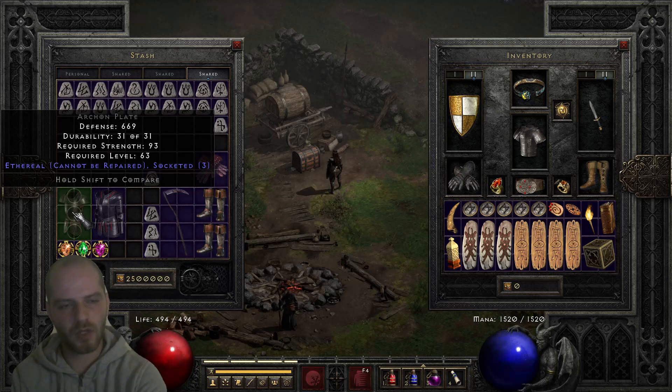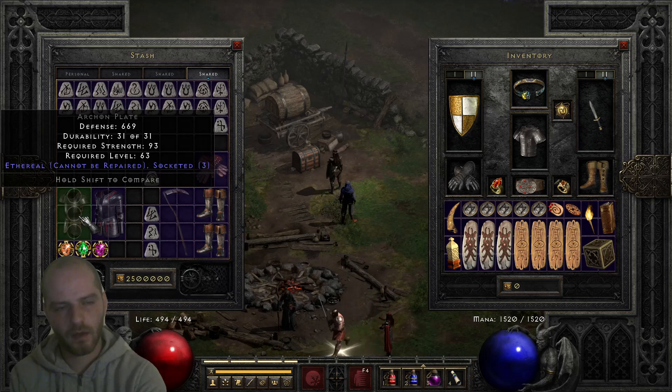Another armor you can make is the one with the two Assassin skills and charges — the one with the attack speed bonus. I forgot the name right now, but it's also a really nice armor.